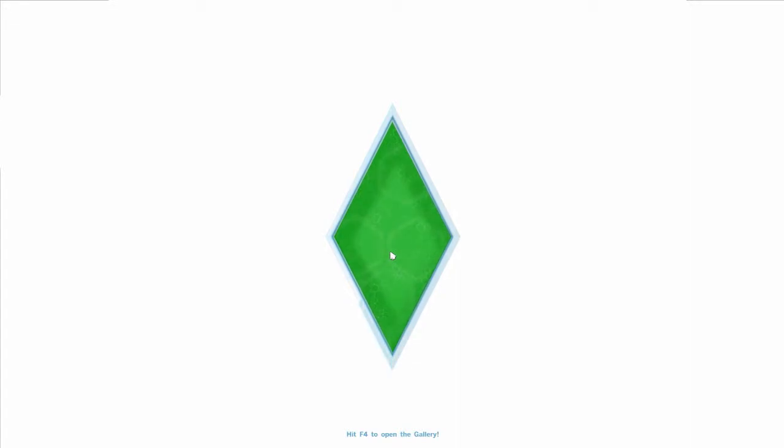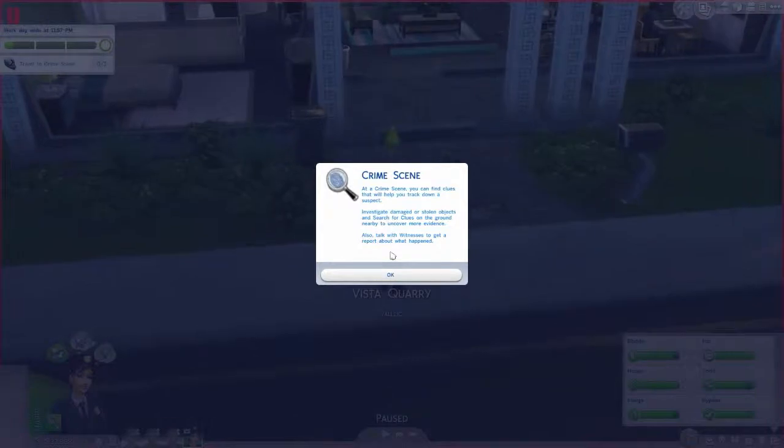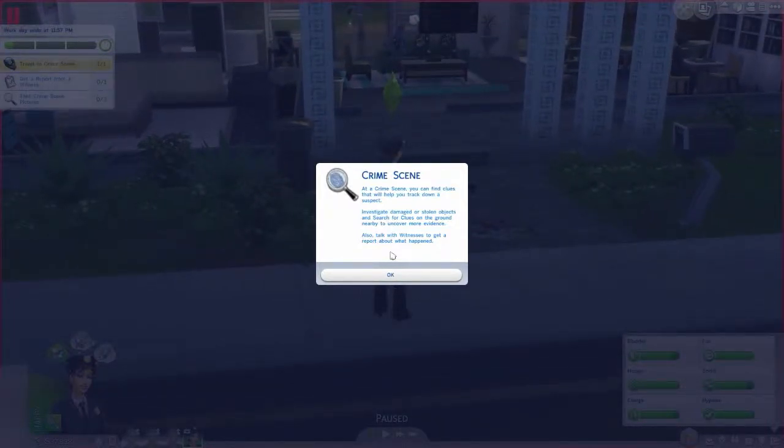I wonder what I have to do. I think this is pretty much pretty interactive - like the doctor's career you actually have to do stuff, but with the scientist career you just do whatever you want. 'At a crime scene you can find clues that will help you track down a suspect - investigate damaged or stolen objects, search for clues on the ground nearby to uncover more evidence, and talk with witnesses to get a report about what happened.'